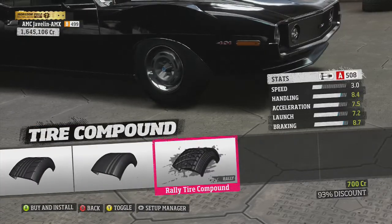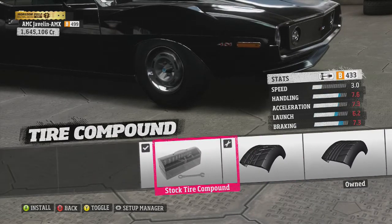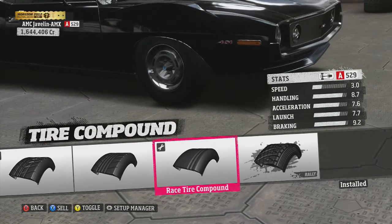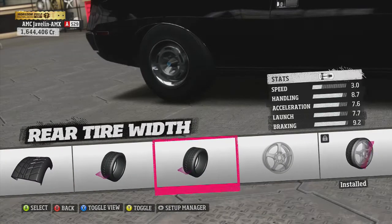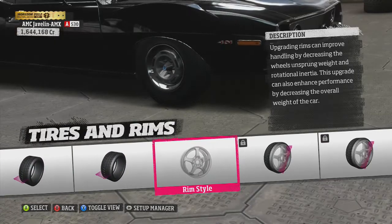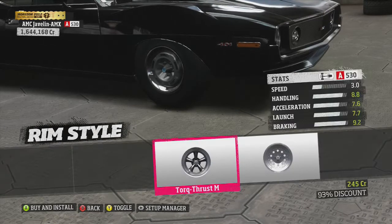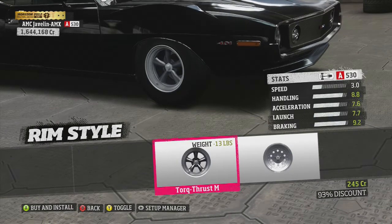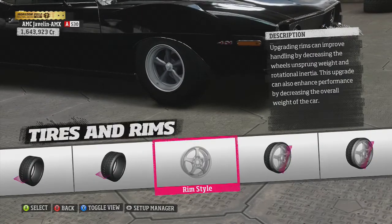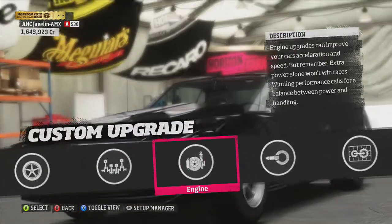I'm gonna change the tire compound to race — there's no drag option for this one, I don't even know if there is one for any car. I'll make the rear tire width bigger so there's a lot of traction. Yeah, these rims look pretty good. Not gonna make them any bigger because we don't want that for a drag car.